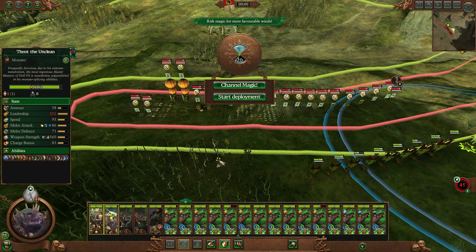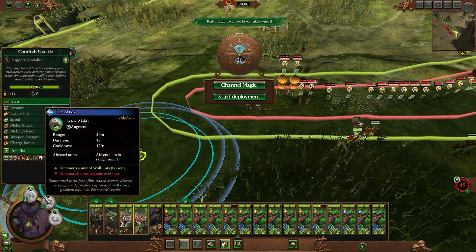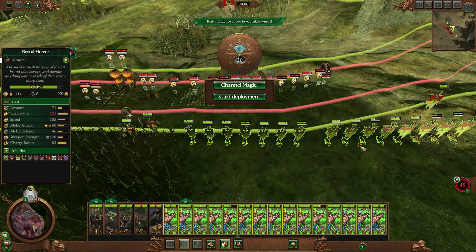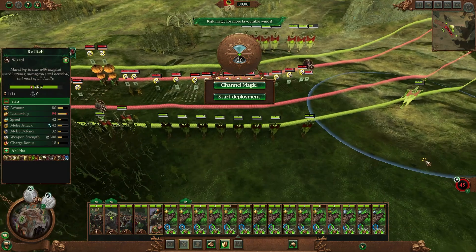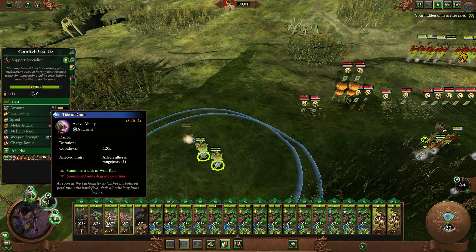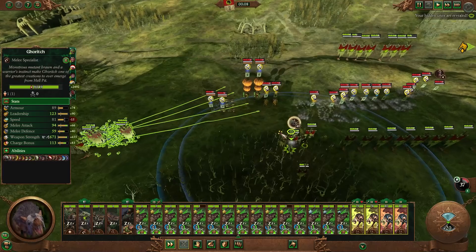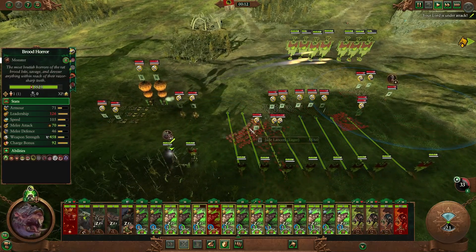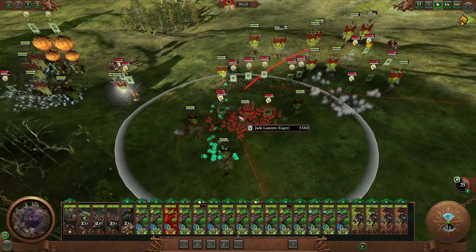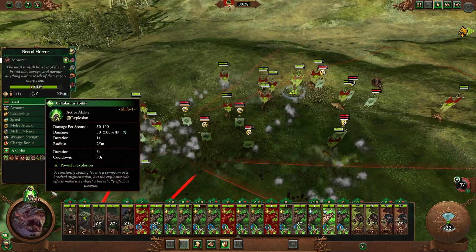For our anti-large guys, we're going to stick Gorich and Throt right there. We're going to take our two Packmasters here and they're actually going to summon all these units and throw them into the artillery. The rest of the army is just going to rush right in and we'll double it up on the sides. Our Warlock Engineer is just going to sit over here and cast as necessary. We'll go ahead and summon these units — there should be a total of four Wolf Rats. We'll select all those Wolf Rats and run them into the artillery. We'll then take Throt and send these guys in, and we just want them to mesh with the infantry. We don't really want to give them any attack orders right now — we just want to selectively start popping these cellular instabilities whenever we see somebody in a good position.